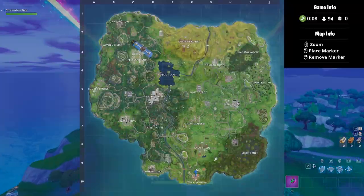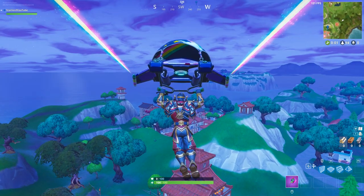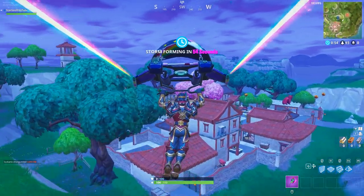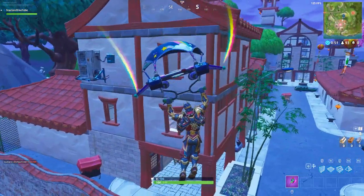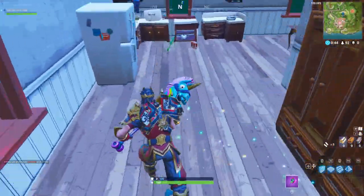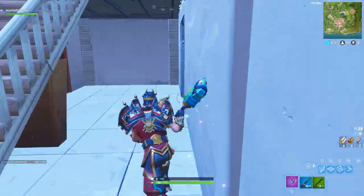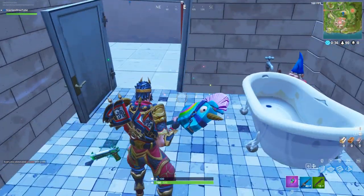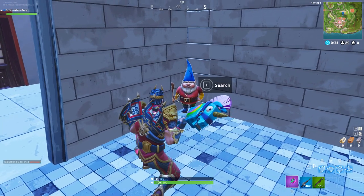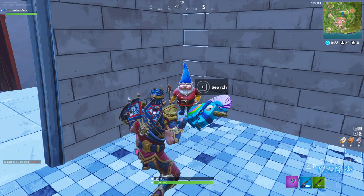For location number two, we're going to Lucky Landing — a less populated area at the northwestern part of the map. You'll see a pretty awesome-looking building with about three stories. Land at this one, go inside, and right here is the gnome we want. I was grabbing shotguns because I got my ass handed to me the last time I landed here. Inside this toilet, right behind the bathtub, you will see the gnome. It seems gnomes really like toilets — this is gnome number two.